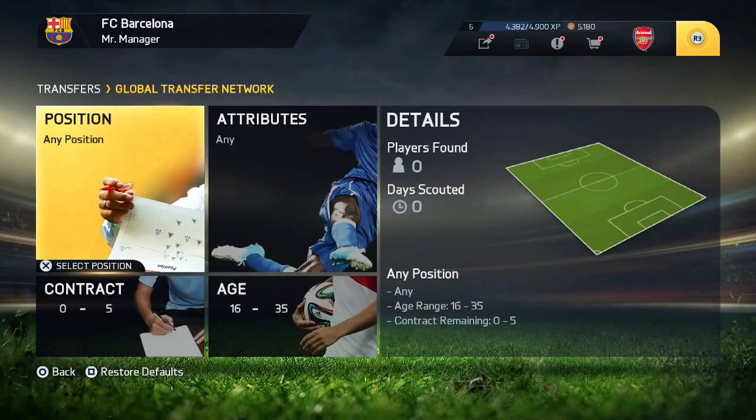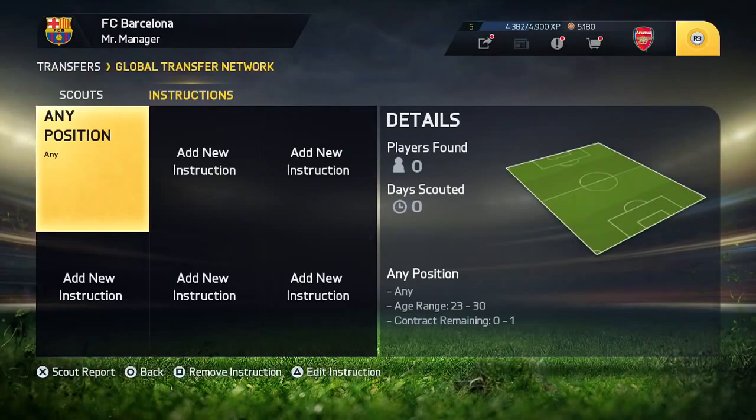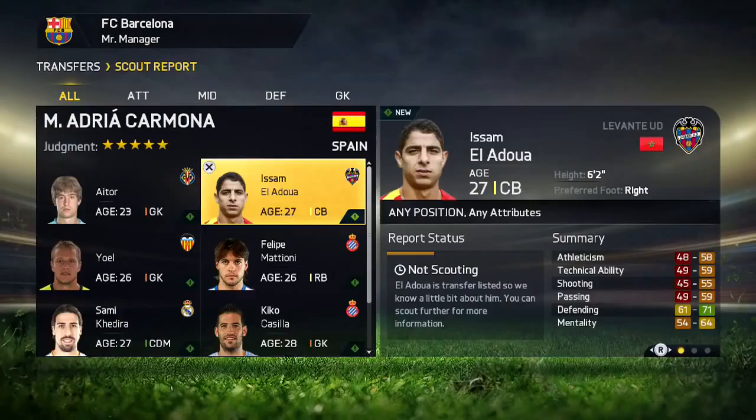For the age, you just want to put the minimum to 23. The max doesn't really matter — I also put it down to 27 so that players actually have a bit of potential. Then for contracts, this is the important part — put it down to one. Once you've done this, allow all the scouts to go out to all the countries and find some good decent players.